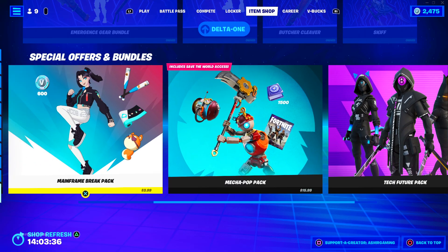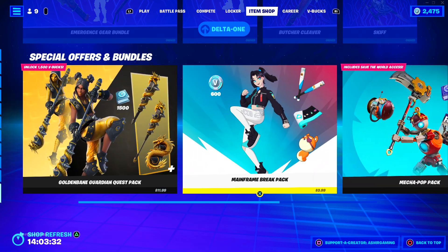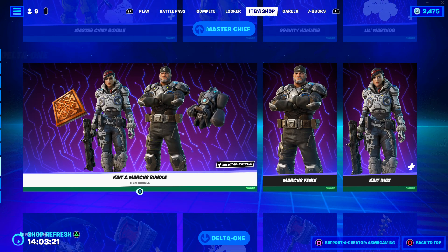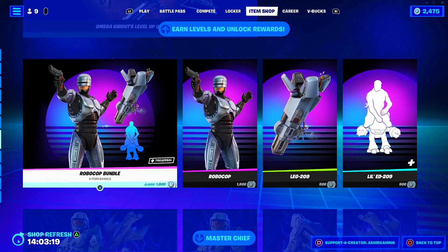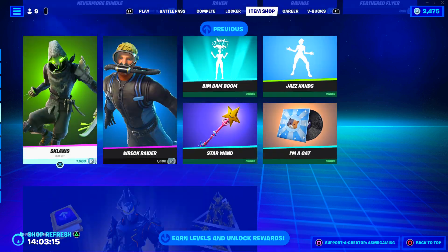We have these four bundle packs down here. Not much stuff today as far as bundles and packs go. I see they removed the Star Wars stuff, so Star Wars is gone — hopefully you all picked up the Star Wars skins you wanted. Gears of War is here though, still got Master Chief and RoboCop, as well as Omega Knight.